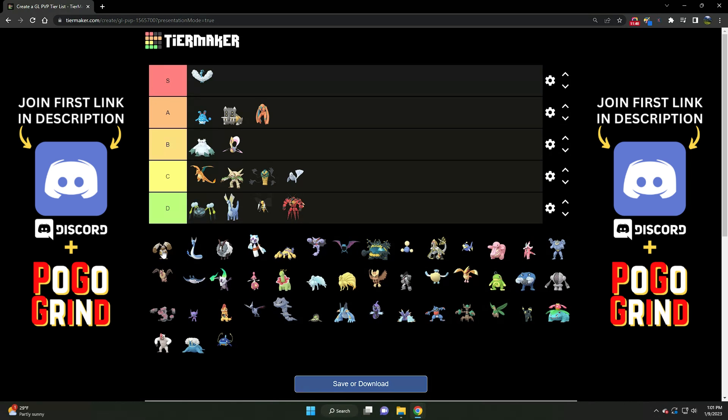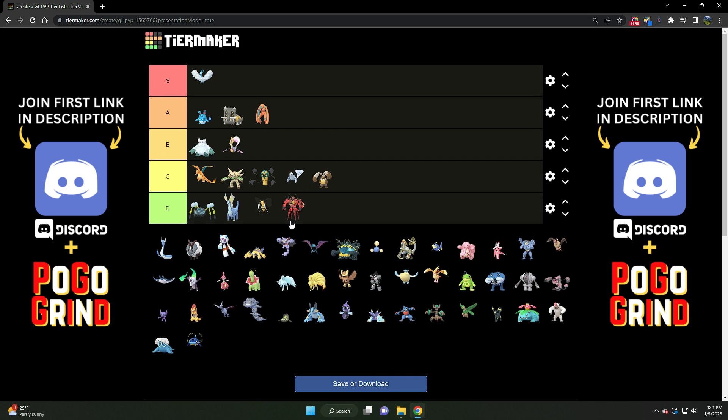Next we've got Diggersby in the Open Great League. It's just rough. I want to put Diggersby higher, but Noctowls and Altarias are everywhere, and even Pokemon like Lantern can really put up a fight against it. Diggersby is a really strong anti-Steel Pokemon with stat product for days, but the meta is just a little bit hostile to it. It really needs some new additions to its move pool — something like Thunder Punch or Ice Punch. If it could get something to fight back against those strong flyers, Diggersby would shoot up quite a bit.